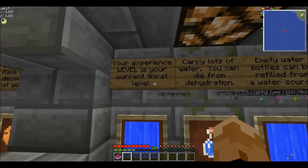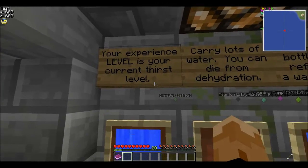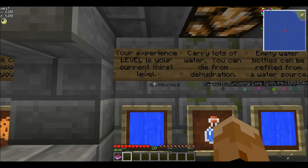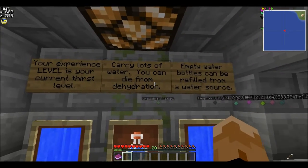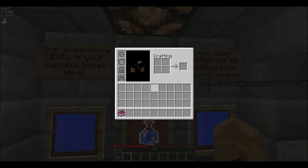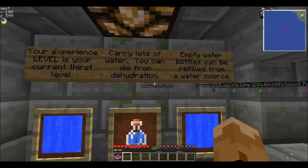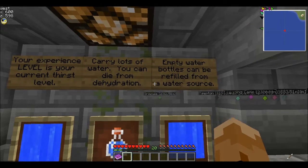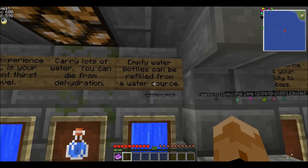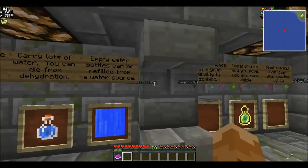Your experience level — the number that says 20 right now — is actually your current thirst level. Once it gets to 0, you'll start taking damage unless you drink water. Carry lots of water; you can die from dehydration. Usually I keep the entire four slots on the right side of my inventory full of water bottles, which gives me about 100 total. Empty water bottles can be refilled from a water source just by right clicking to fill them up.